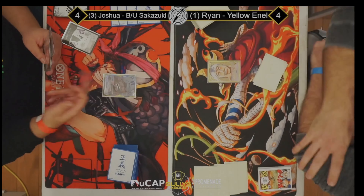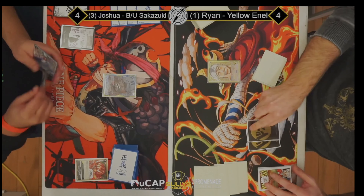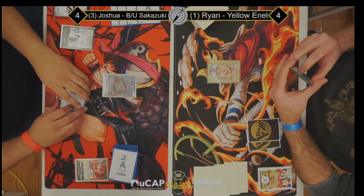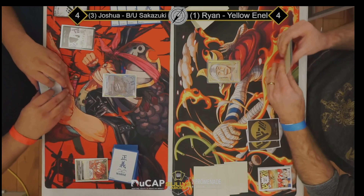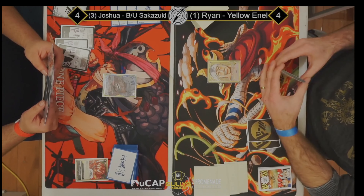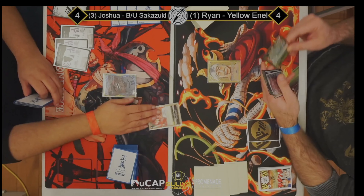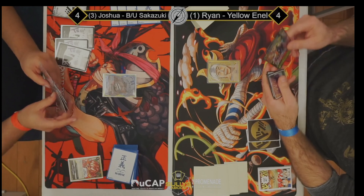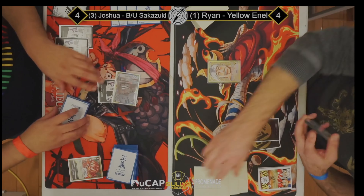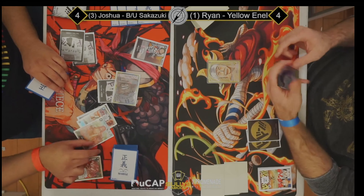I don't play a lot of Sakazuki, but from my understanding you probably want to keep a combination of counters and things like Lucci, or maybe some cost reduction cards like Great Eruption. Just something you can use to combo off — a sort of answer-for-everything type hand. Lucci is the high priority for an opening hand so you have a body to develop and remove some of those early game threats. If Enel plays a Holy on turn two and swings, Lucci is an easy removal.